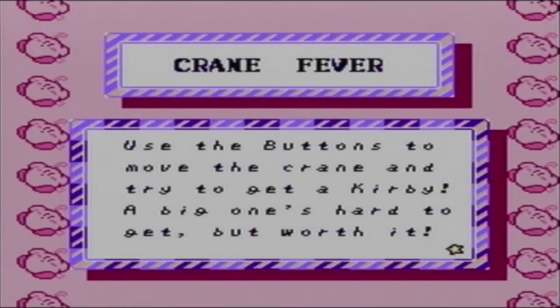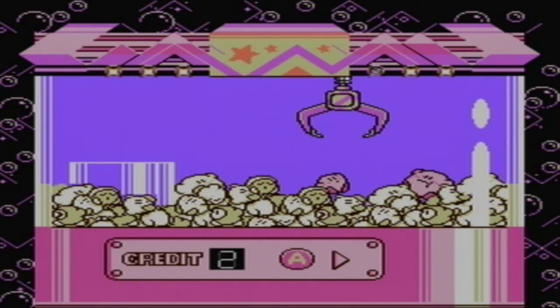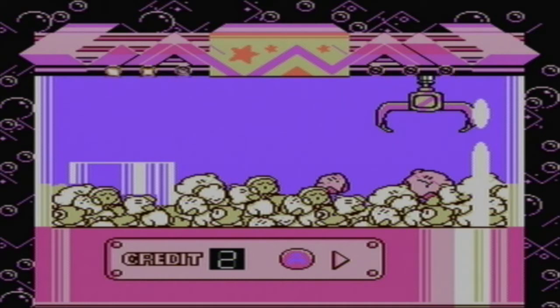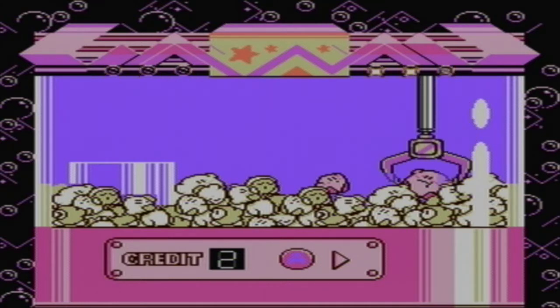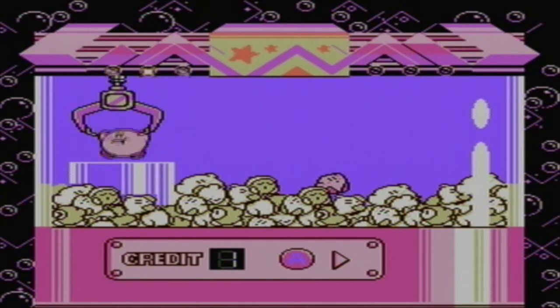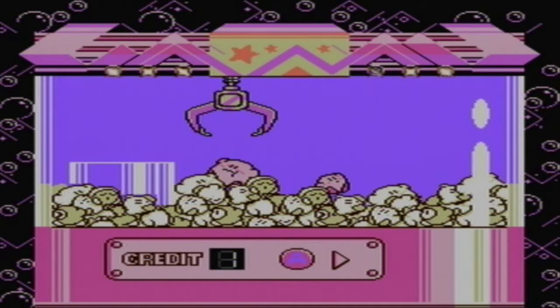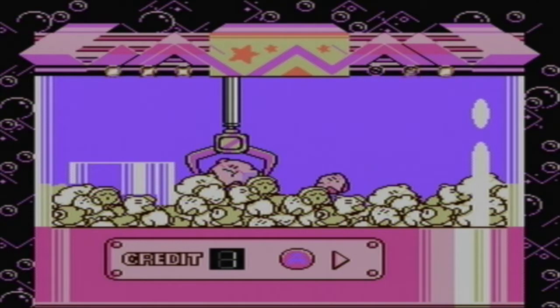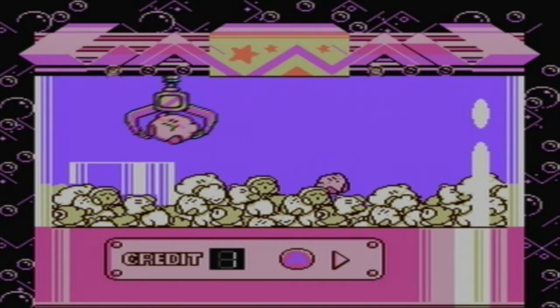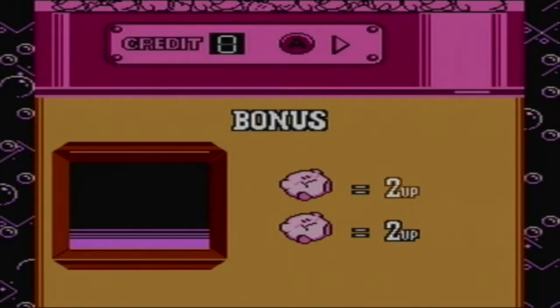Let's go in here. This thing — use the buttons to move the crane and try to get a Kirby. A big one's hard to get, but it's worth it. As you can see, Big Kirby right over there — let's try and get it. Basically, the big one will give you two lives and the little one will give you one life. And I'm playing this on the Wii, so it's kind of expected for an NES game. And we get ourselves four lives. Yay.